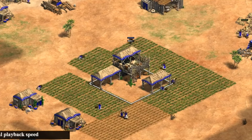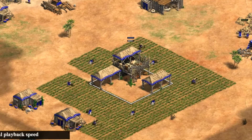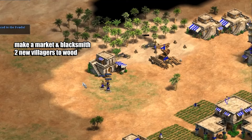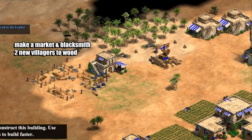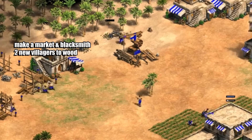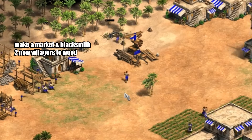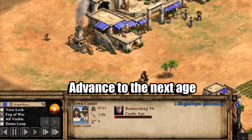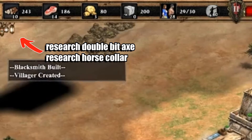As soon as all the sheep have run out, all those villagers will just make farms around the town centres, which will give us a total of nine on farms. As soon as we're at the feudal age we're going to take three villagers off wood — two of them are going to make a market and another one's going to make a blacksmith — and we're going to make two new villagers and send them over to wood. Once the blacksmith and market have been built we should be able to instantly click up to the castle age, and those builders will just go back to wood.